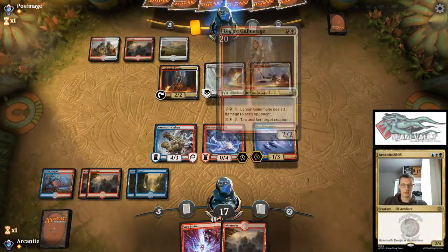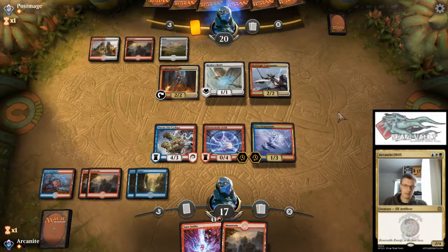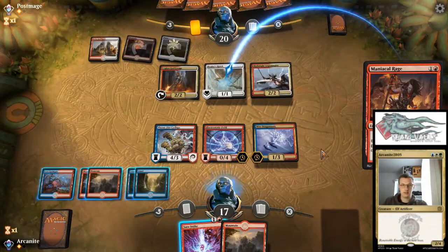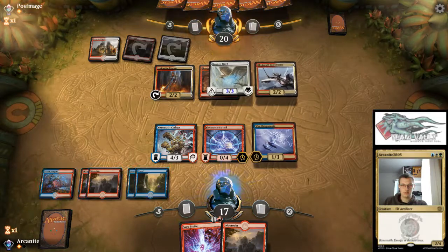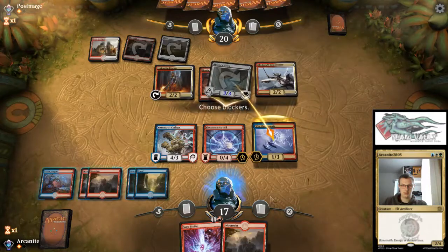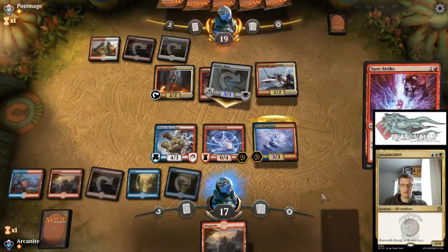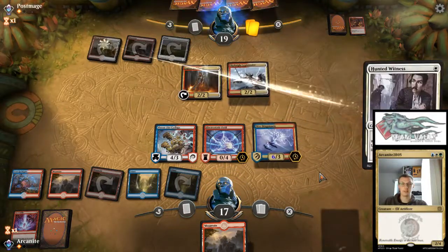We do let our Legion Guild Mage tap down the Dragonauts here, but then our opponent's not committing to the board. Weather Duplicate would be great here. Oh no — Healer's Hawk. It's not like we can block and give it first strike. Dodged a bullet there. Even plus 2 plus 0 doesn't save it, so plus 2 plus 2 — so that was fantastic for us.